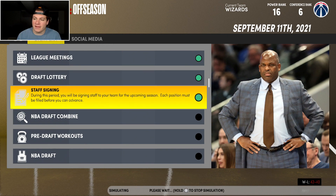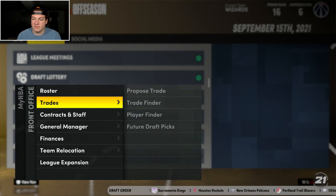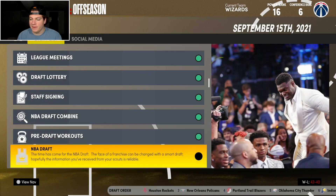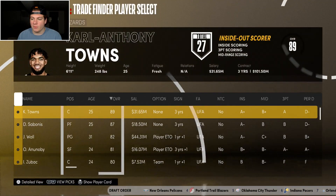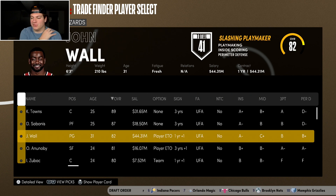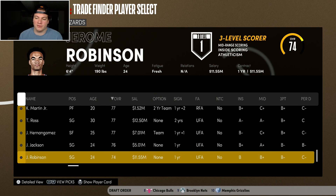Heading up to the NBA draft — I didn't catch if we had our first round pick, but we do: pick 17. We'll see what we ultimately want to do with that pick — maybe a trade. We're definitely going to have to try to move on from the John Wall contract at some point in time.